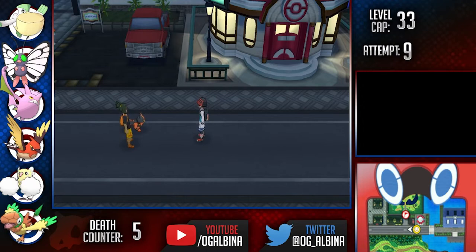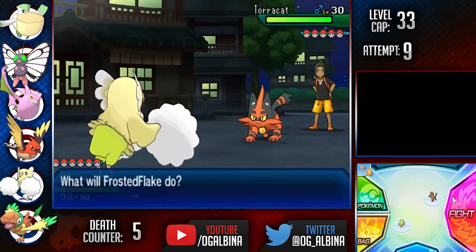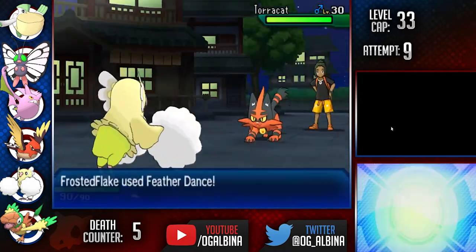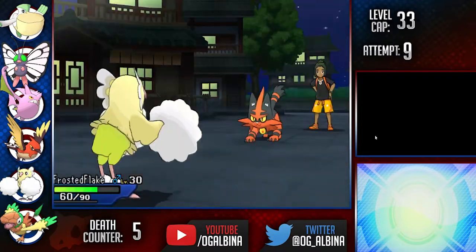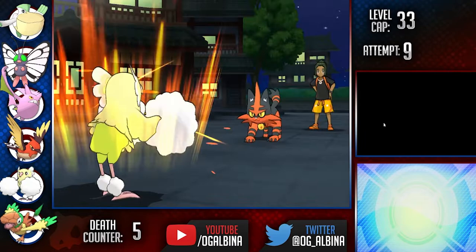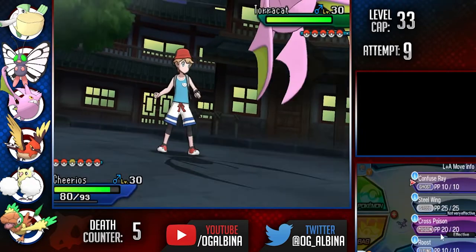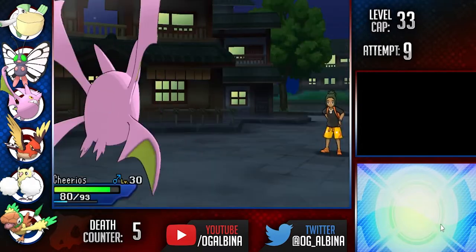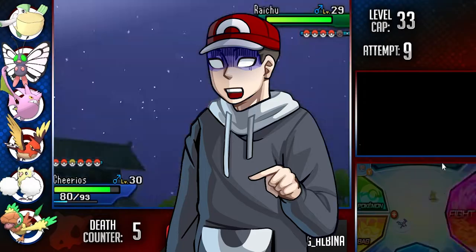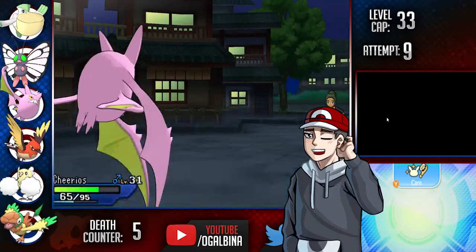From here on, we go to Ula'ula Island and have our first tough Hau fight. He now has an Alolan Raichu that we can't use the Nihilego strategy on, so we need a plan and need one fast. This is where Oricorio comes in to shine. We lead with it against his Torracat and start spamming Featherdance. After weakening the Torracat, we set up 4 Workups and Baton Pass into our Crobat, who we have a Lum Berry equipped to in case it gets burned by Fire Fang. Our boosts allow us to OHKO Hau's entire team with Cross Poison.